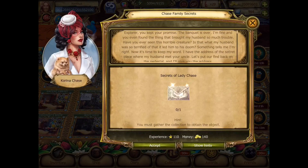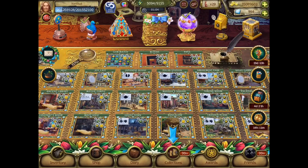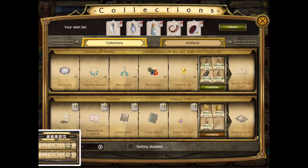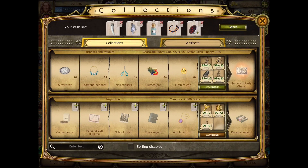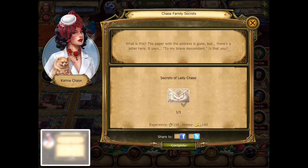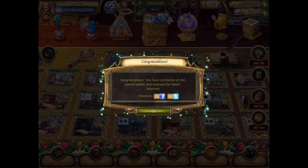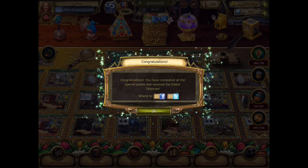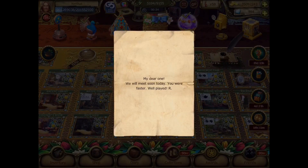And I might as well do this as well while I'm at it. Do a little combining. All right. Congratulations. You have completed all the special quests and received the Easter Talisman. Okay. My dear one, we will meet soon someday. You were faster. Well played. R.